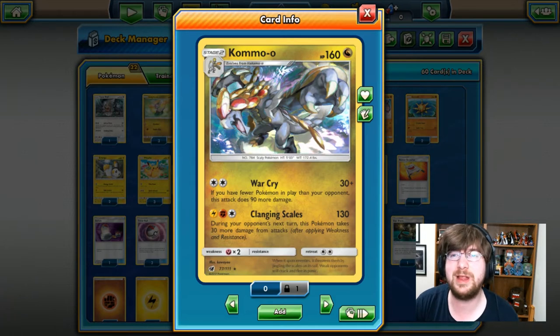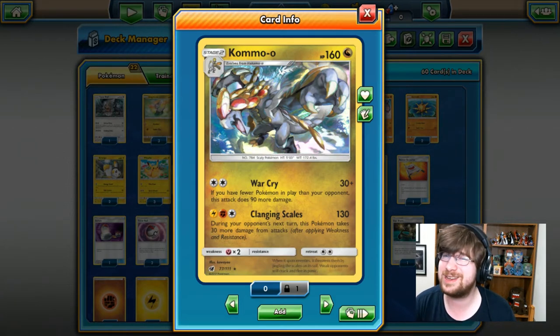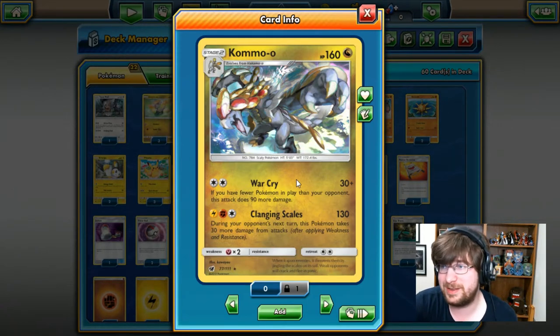Would I say this Pokemon is incredible? No. I think this card is particularly risky when using it in this kind of format. With that being said, he does have a pretty decent HP stat and okay damage. We will see if he does alright, but remember, it is a Stage 2, so Kommo-o may not be the best card yet.